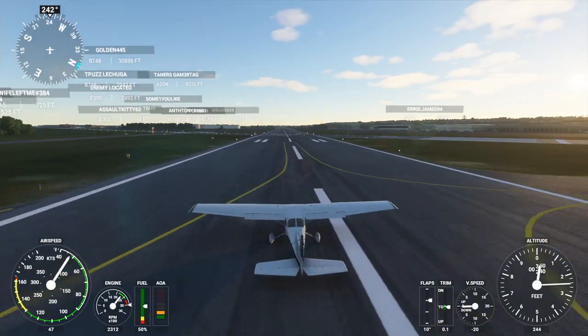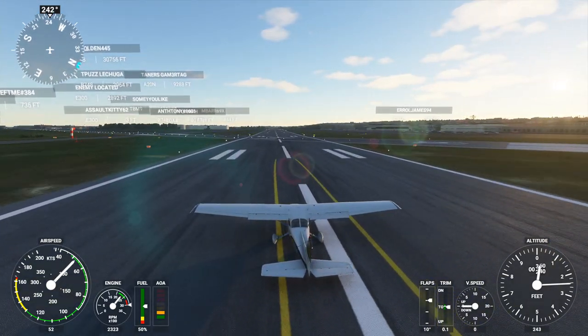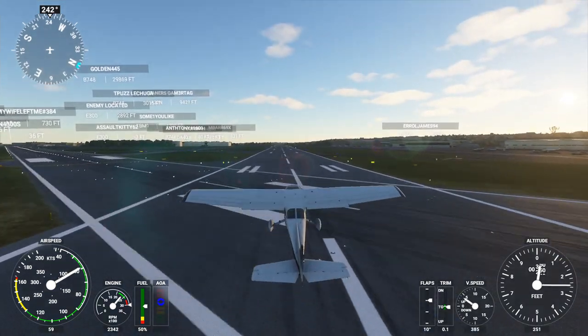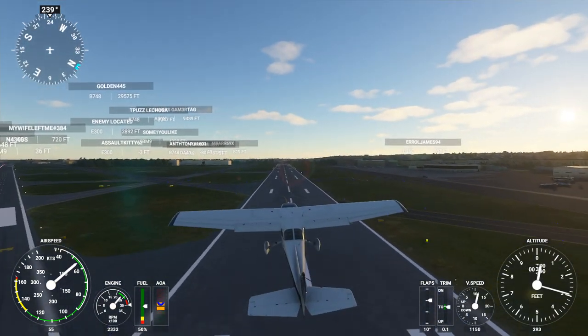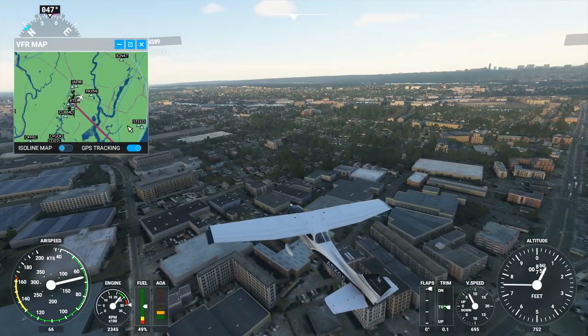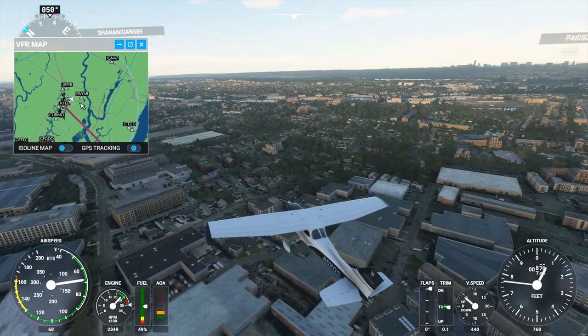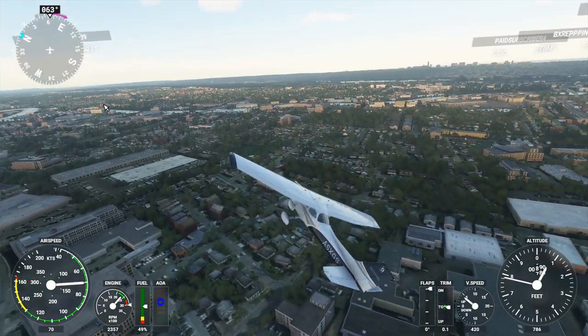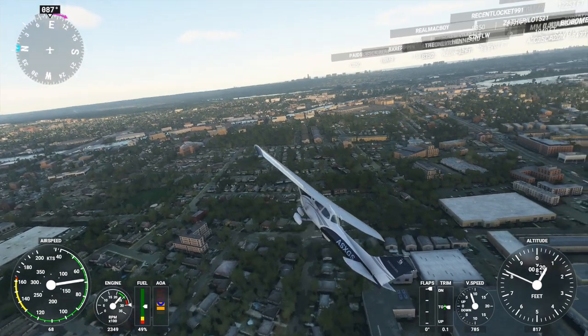I'll be flying a Cessna 172 because of a viewer request — specifically, can you fly over the George Washington Bridge from Teterboro and land on the New York City streets? This was a request by Space Nerd 4, and I decided that the best plane to do that in would be the Cessna.